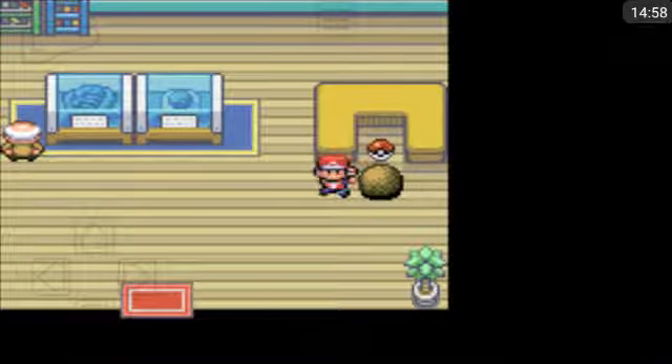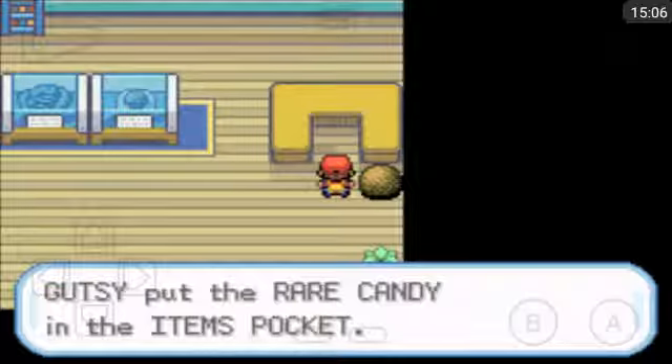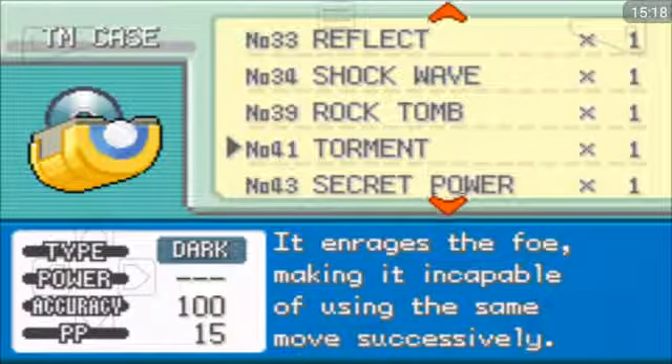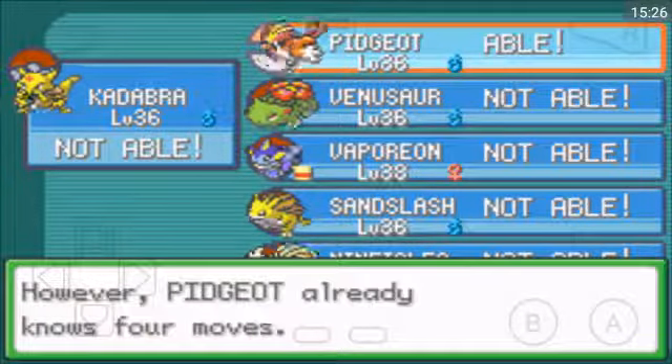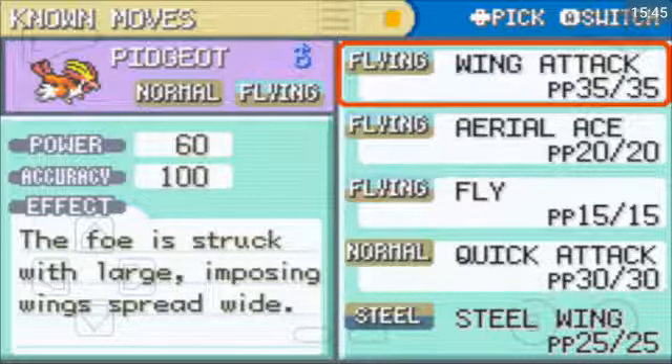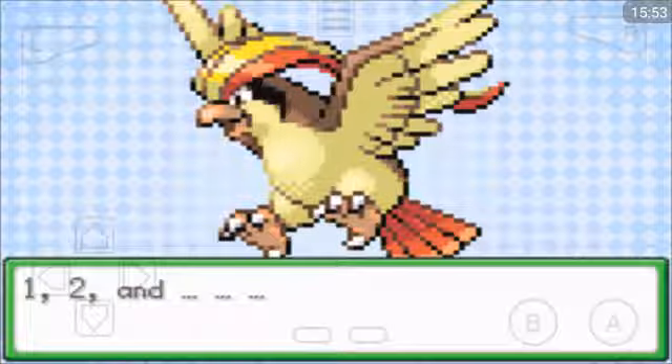Found a Rare Candy! One thing I am going to do is go into my TM case and teach Steel Wing to Pidgeot, because that's actually quite a nice move. Steel Wing is 70 power, 90 accuracy, and may also raise the user's defence. It's more powerful than Wing Attack but less accurate, and it is a Steel-type attack. We already have two Flying attacks so I'm going to get rid of Wing Attack and use Steel Wing instead.